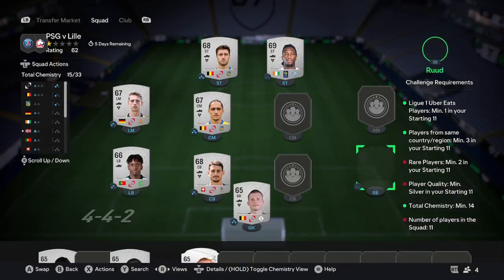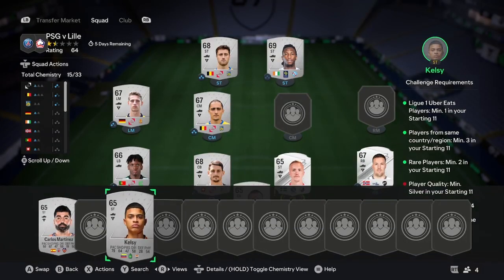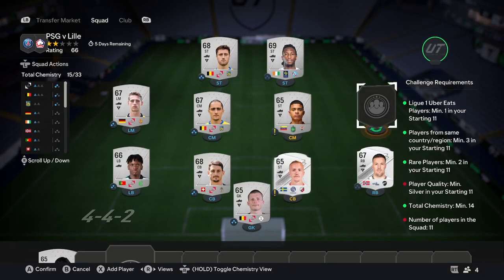After that, you need 2 silver rares, then 2 more silvers, and then you're done with the first squad.